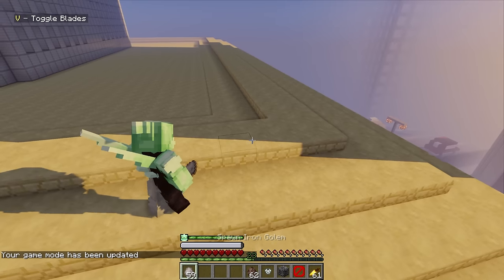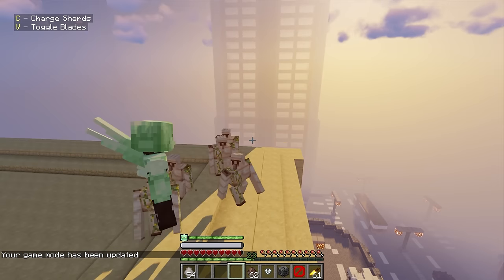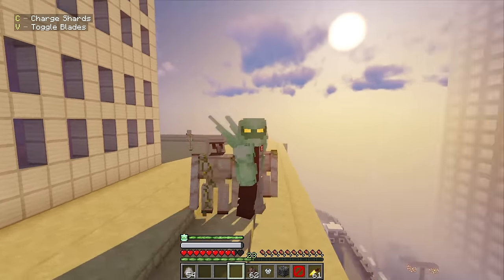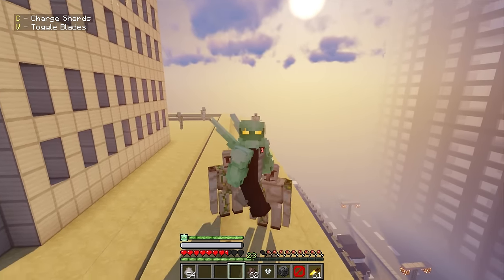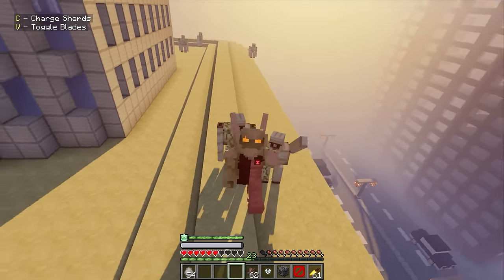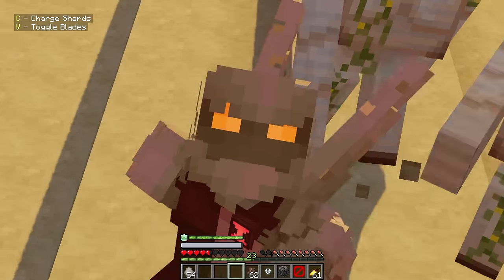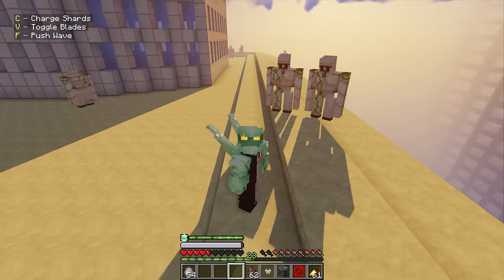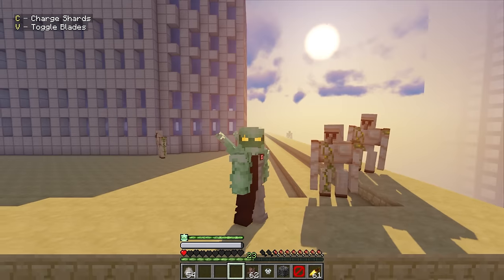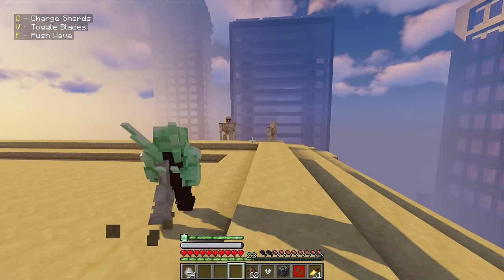Diamond Head has so much more to him. I'm going to let these guys attack me - the more he gets damaged, the more different his suit looks. If you guys remember Stellar Heroes hero pack with Pepsi Man where the more damage he got the more flat he looked - with Diamond Head the more damage he gets the more cracked he gets. You can even see it on the eye, and on the back of the spikes. Then you just regenerate all of it because Diamond Head has regeneration.